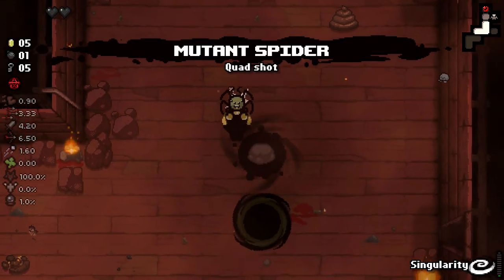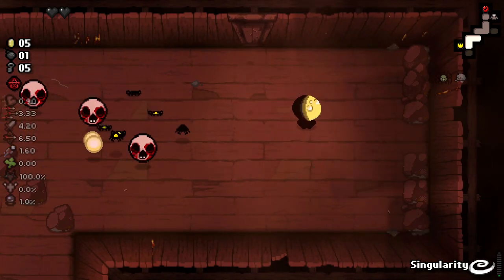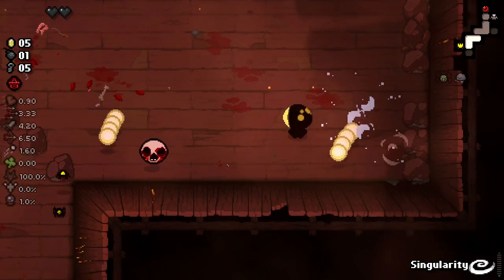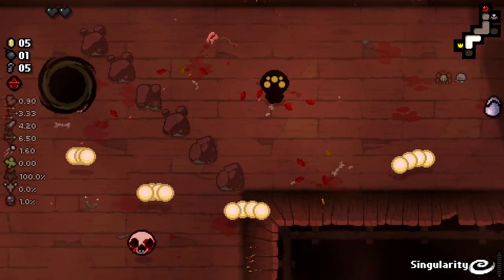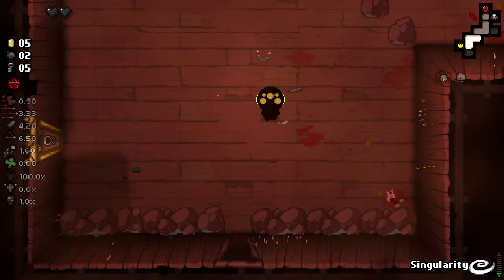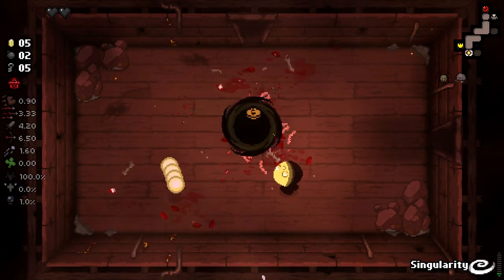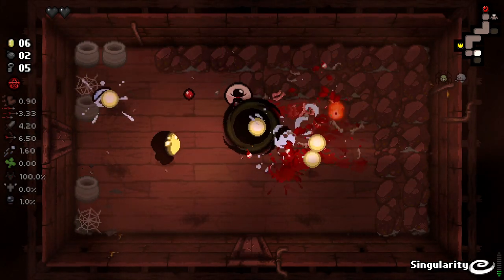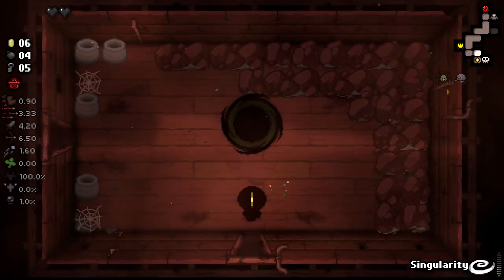Let's just pop an item here. That's incredible — no fire rate down. We just got quad shot without any fire rate down! That's absolutely exactly the sort of item that we wanted to see. That has made us literally four times stronger — super duper top tier. The only thing I could have asked for better, maybe, is kidney stone. I'm very happy that Rock Bottom has already put us in a very, very good position.